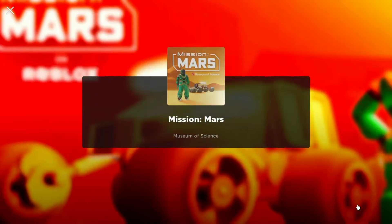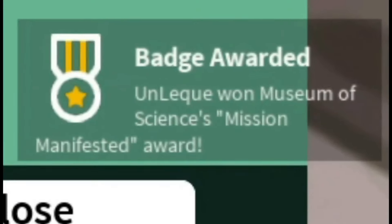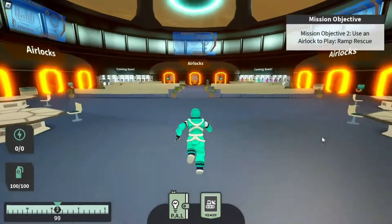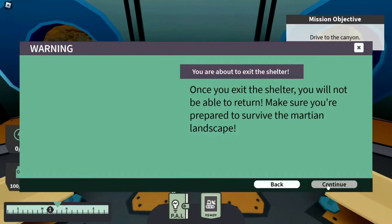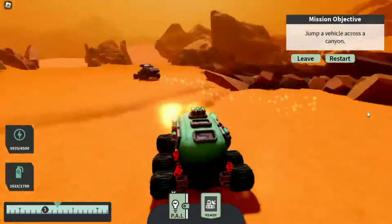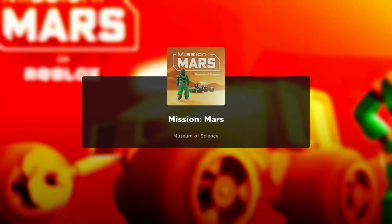Choose a mission from the mission board for the fourth free item. For the fifth free item, go in an airlock after selecting a mission. Complete the ramp rescue mission for the sixth free item. Use an instrument in the third task for the last free item.